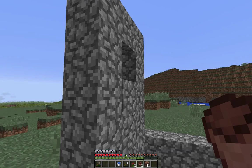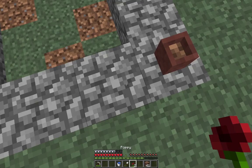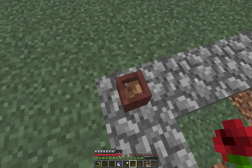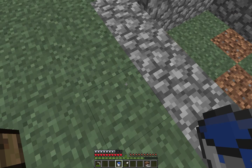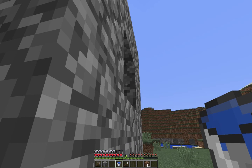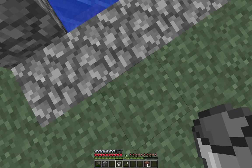Take the pot and you can put them anywhere you want — it's just for decoration. Take your flower and put it in. Go ahead and take your water bucket, go up here, and right click. There you go.